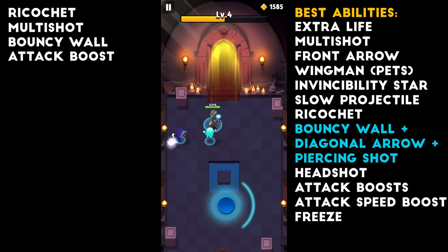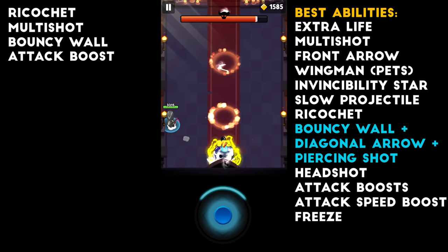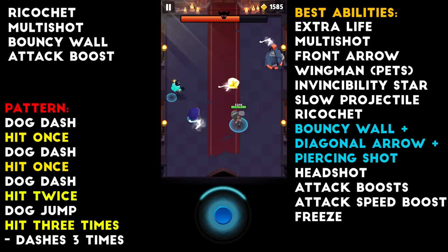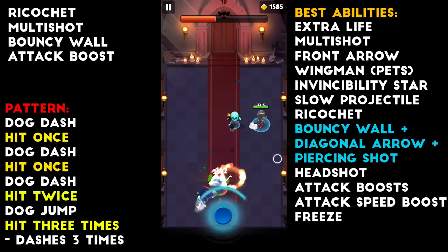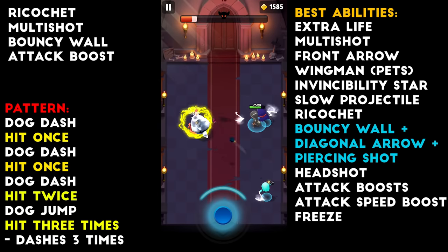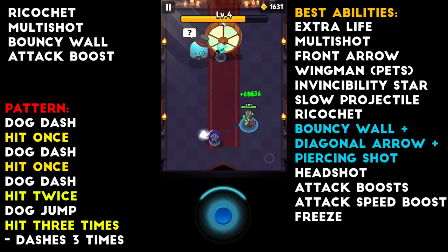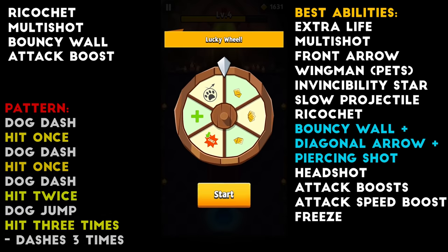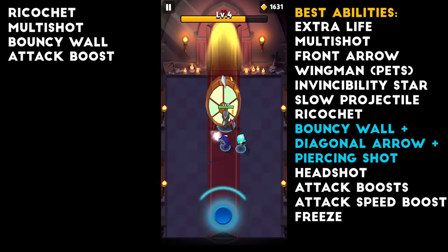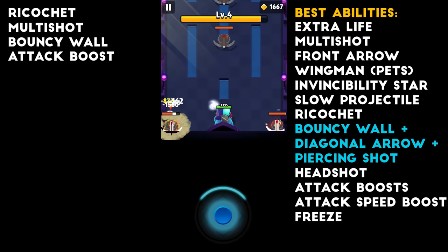On to our first boss — we have the Dog Boss. The Dog Boss is really easy. He always dashes three times. On his third dash, you can hit him twice before moving out of the way. When he jumps on you, you can hit him about two to three times before moving out of the way. I was always running diagonally — that's because if you run straight, you're more likely to get hit by him. So always run diagonally and basically just follow his pattern.